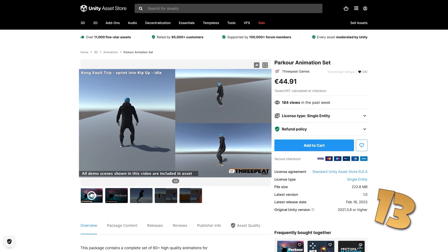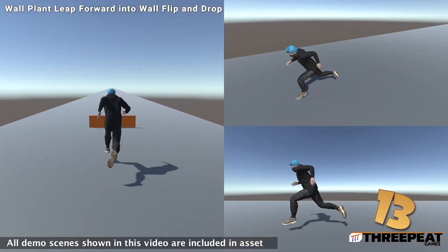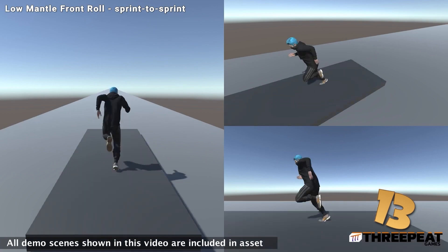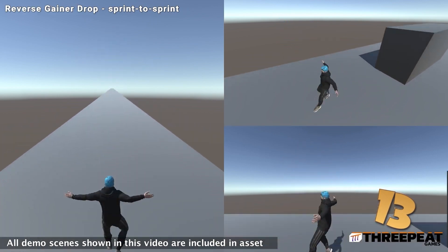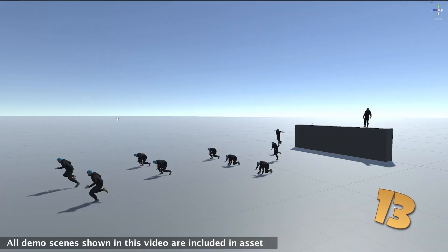For another animation pack, here is one with a ton of parkour animations — it features 60 animations. You've got lots of vaults, some sprinting animations, ledge climbs and drops, you can do a bunch of flips and a whole bunch more. It could be interesting to experiment with making a climbing system kind of like Assassin's Creed.